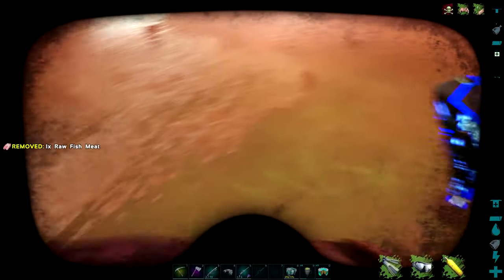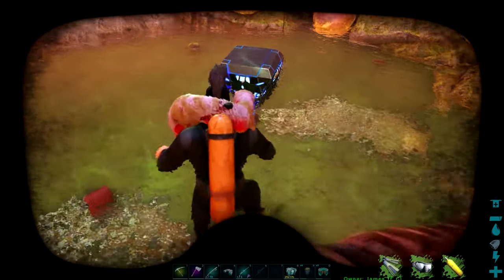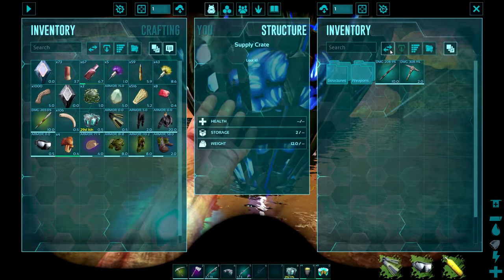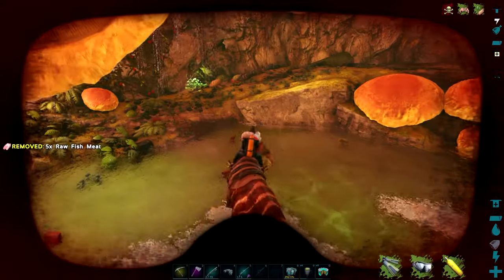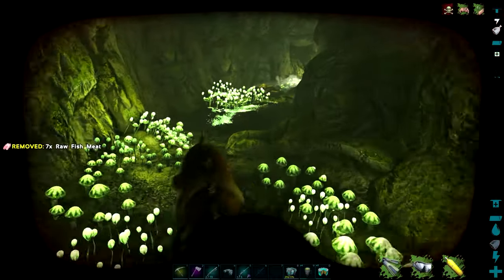Some of the best blueprints can be found in the caves and at the bottom of the ocean. The difference between a primitive shotgun and an ascendant shotgun can be immense, and it's one of the few ways to get the better tier saddles that will give you the armor rating you'll need to complete this game. So you want to hunt as many of these crates as possible.